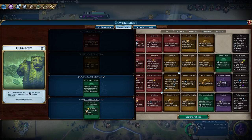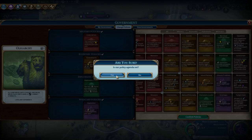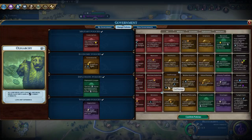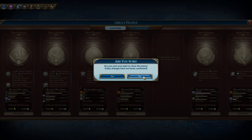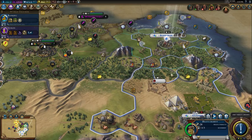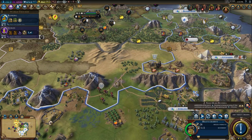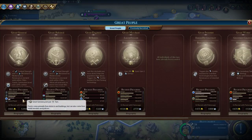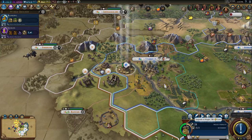I value great scientist points more. Let me check our great people progress - how close are we to another great scientist? Really close. I want to stick with great scientist points for now - we're very close to getting that squared away. That will make me very happy. We are going to get a great general but we're quite far away. We can speed it up and we will.